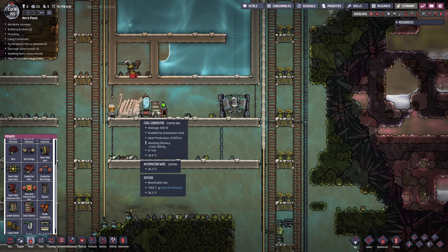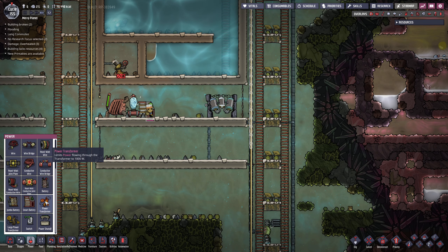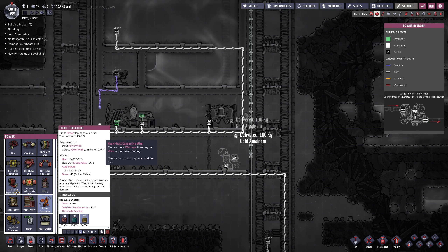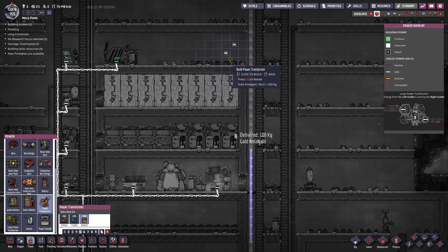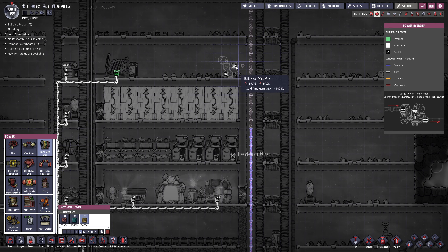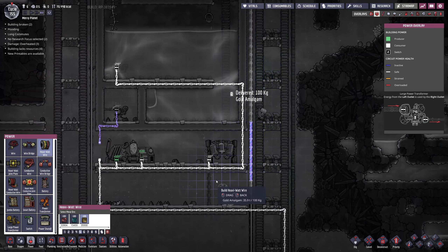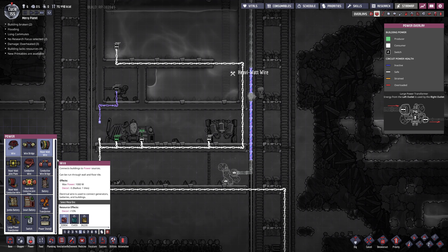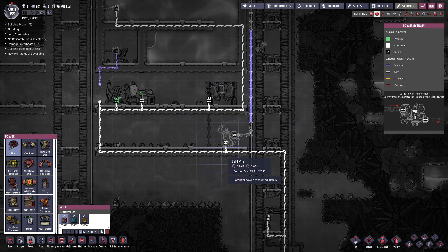I'm probably gonna move this Weezwort, because we can dump both the coal generator and the battery — we only need a single battery for this. Build this here. And here. We do heavy watt wires like this, and like this. We do the wiring.